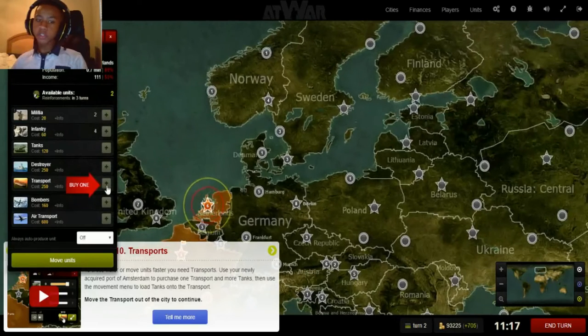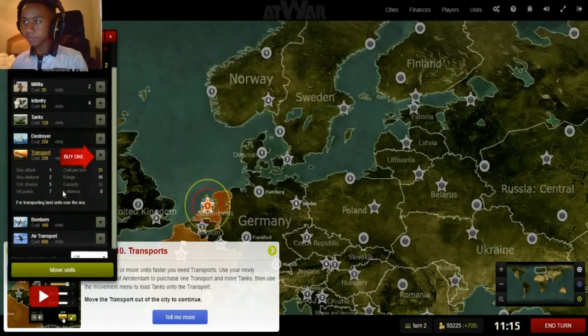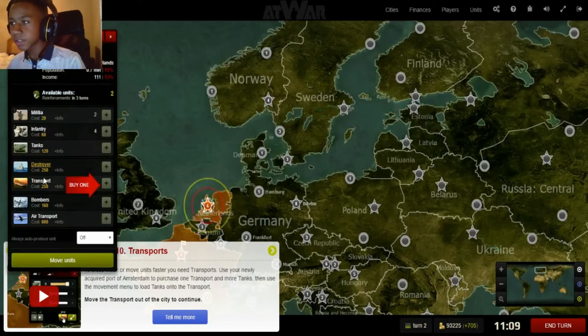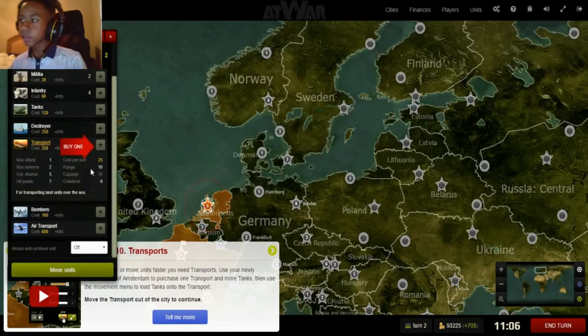Each unit has multiple values, which I'll explain. One of these values is capacity — basically, the capacity is the amount of units that one unit can hold. It's useful for transports — think of it like a car or something to that nature.